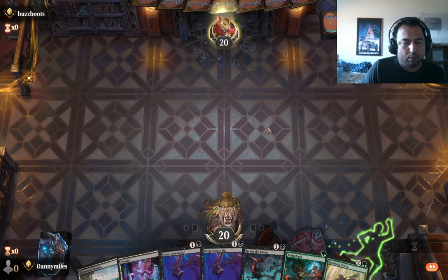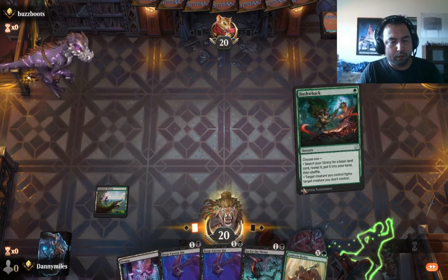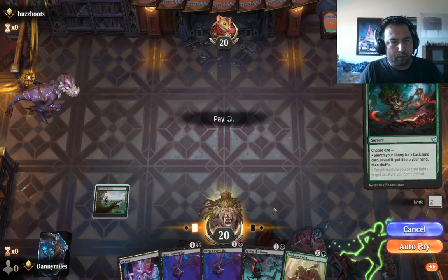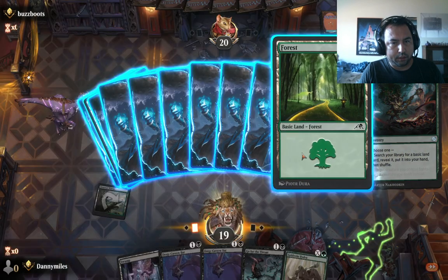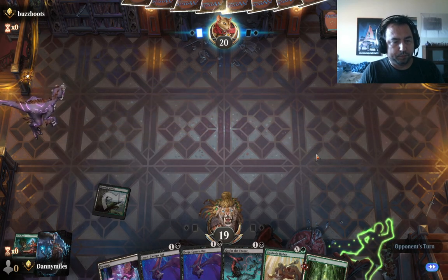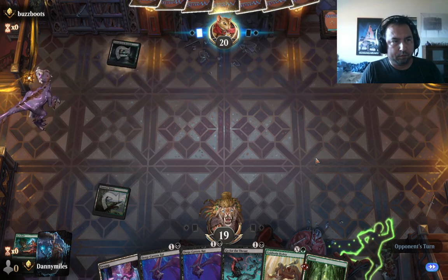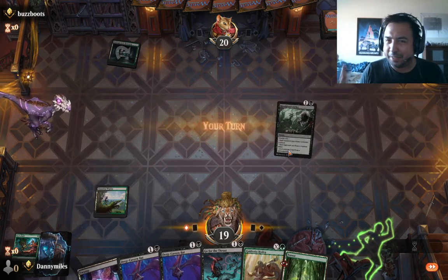We're actually going to Bushwhack on turn one since we don't have a good green creature at all. Autopay — we take some damage. We'll get ourselves a green. Surveils... how did we run into a damn mirror?